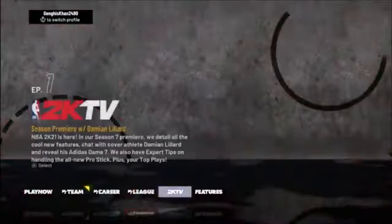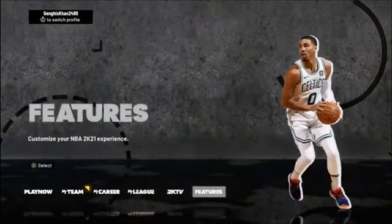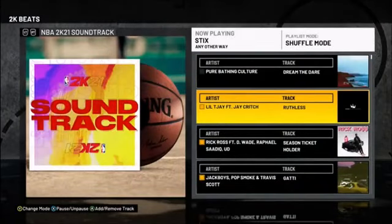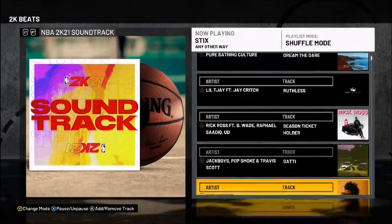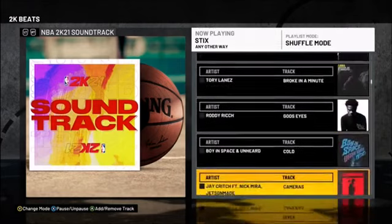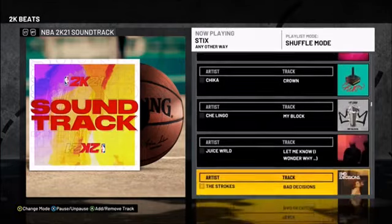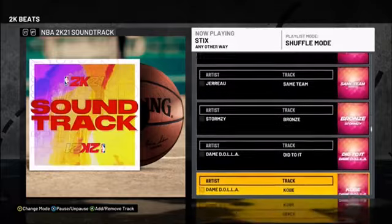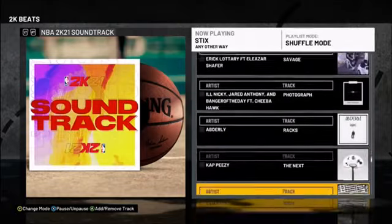Before you go into MyTeam, one thing you need to do is go to 2K Beats and remove every track — remove every track. Go through and remove them all; it doesn't take that long, there aren't that many tracks on there. You want to go through and remove every track.